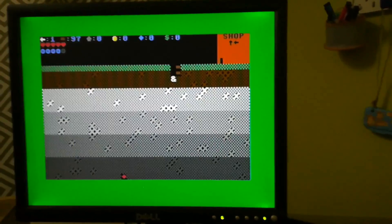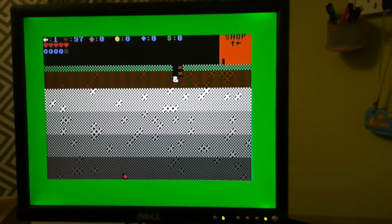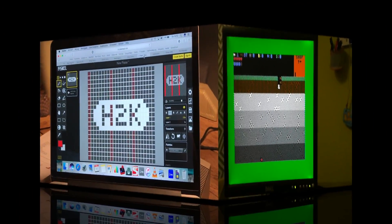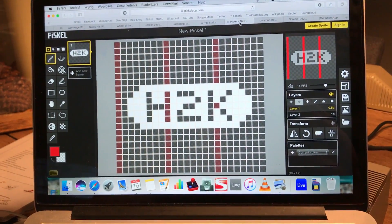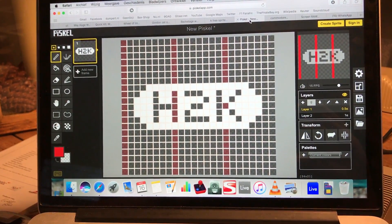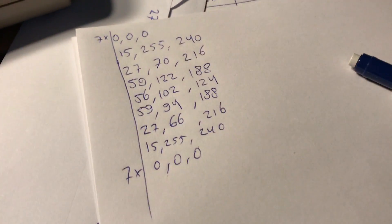I have about a week to iron out the last bugs. Pretty happy with how the game came along. I'm currently experimenting with sprites. I made this simple sprite in an online sprite maker, then converted it to these codes using the manual. Using this program from the manual, I managed to get it on the screen. Small steps, but we're getting there.